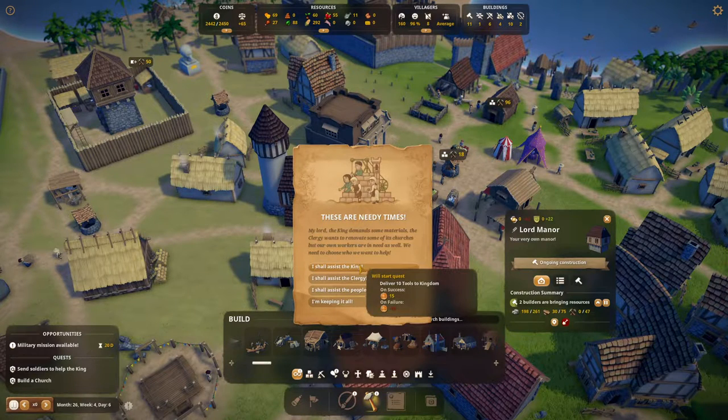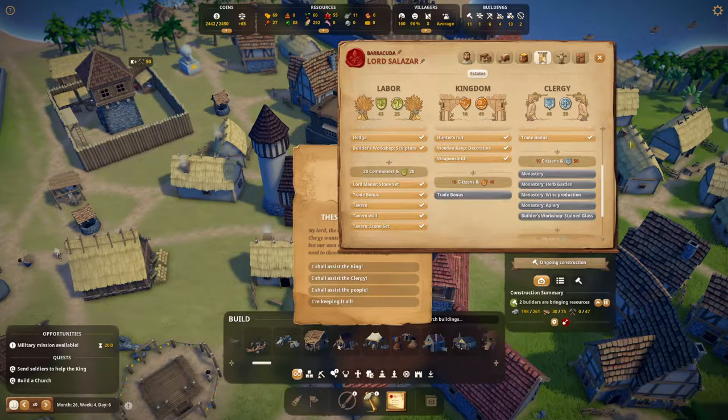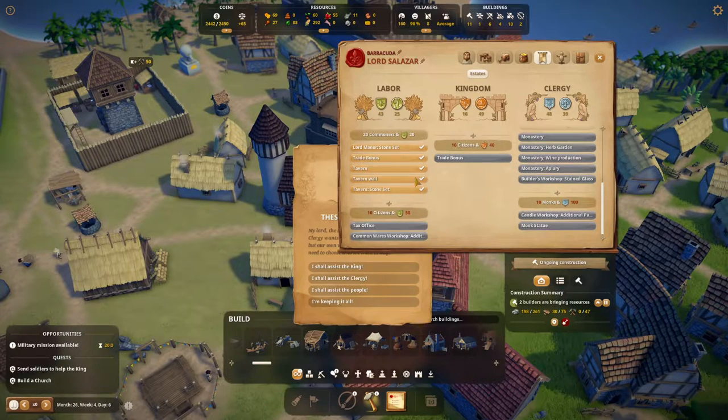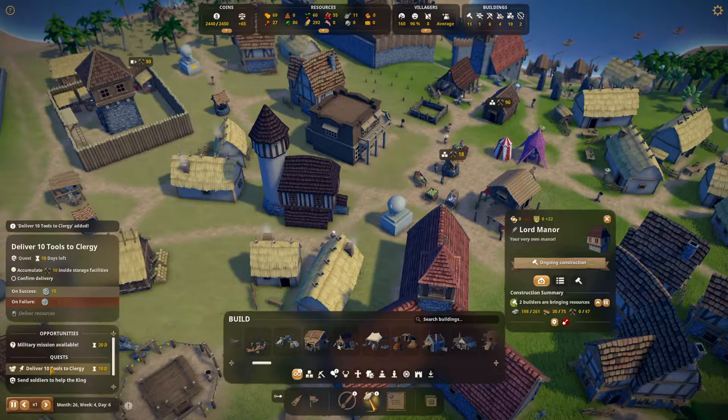There's a monk asking for an audience - they want 10 tools. We shall assist, why not, we have plenty. We can give some to the labor. Sounds like we're gonna be adding these two, but let's do the clergy because the monastery is around the corner.